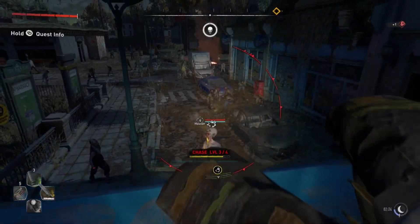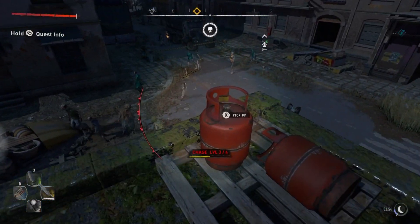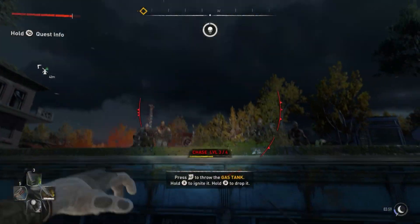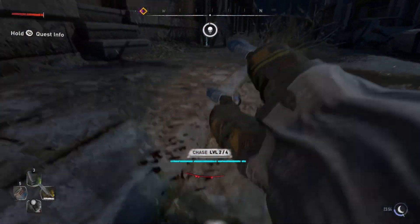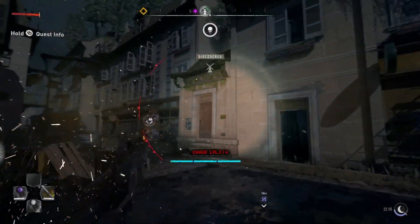It seems that some people were too scared to go out after dark in the first game, so a brighter night would probably make those players feel happier. However, there are many who feel that the whole point was to feel scared as the light died — as that's literally the name of the game — and they're worried that now that might have been lost in Dying Light 2. But let me point out a key thing here that you may not have noticed.